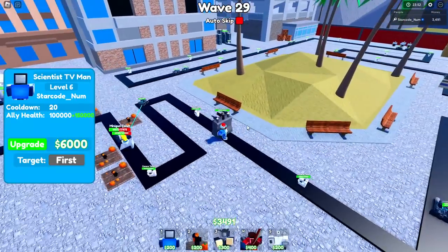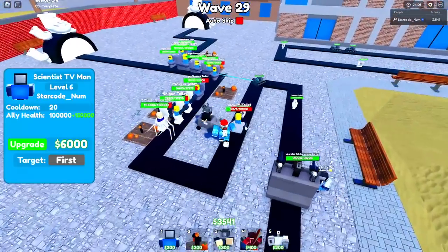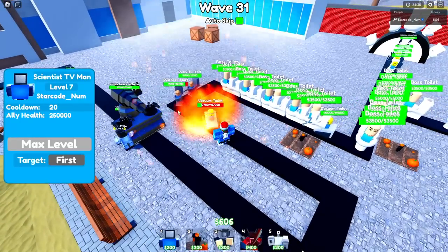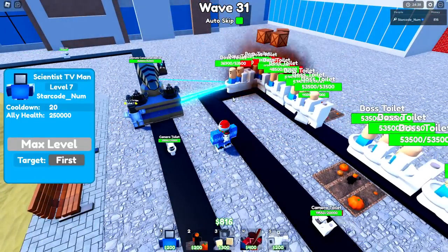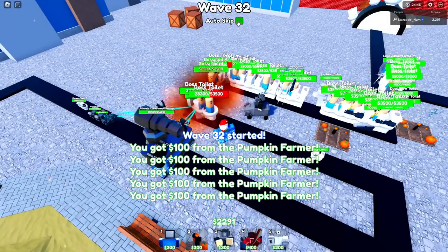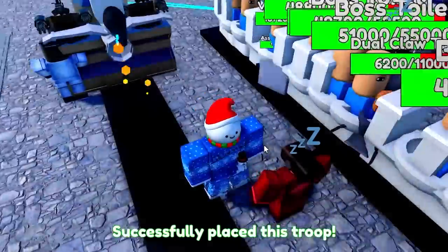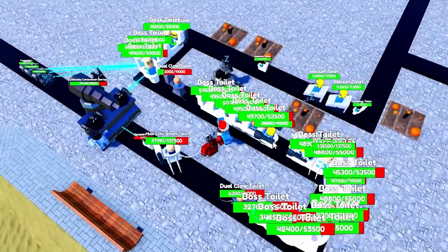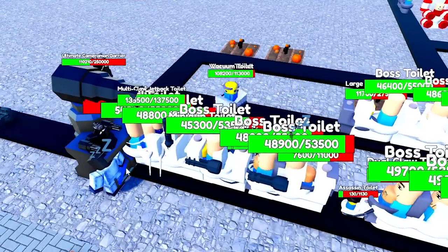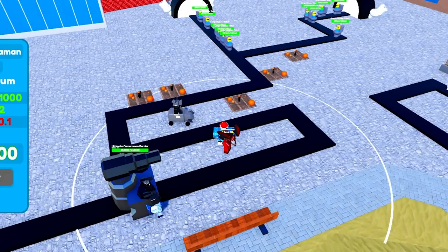I'm going to place down another one right here - I think that's a smart placement - and start upgrading him as well. We have it at level six right now, almost level seven. I really want to test the range with this one - how far can it actually shoot the rockets? Because if the range is insane then this guy's gonna be a very overpowered unit. Let's go ahead try it out. Now it is max, attacking everything very close to it but reaching all the way down there.